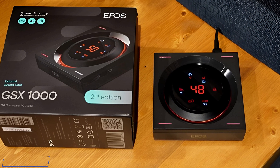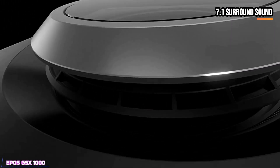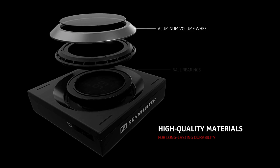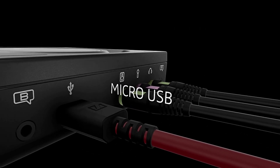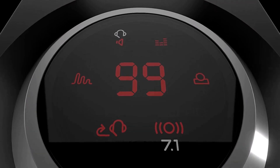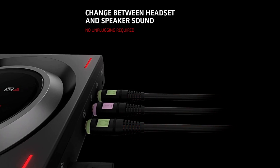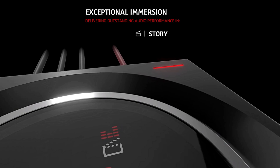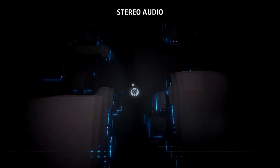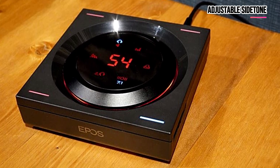Next up, let's take a closer look at the EPOS GSX-1000. The GSX-1000 2nd Edition is a high-performance gaming sound card designed to deliver exceptional surround sound and audio control. It features EPOS-engineered 7.1 binaural rendering technology, creating an immersive surround sound experience that enhances in-game spatial awareness. One of its standout features is its ease of use — unlike traditional sound cards, the GSX-1000 allows seamless switching between headphones and speakers without unplugging cables or changing settings manually.